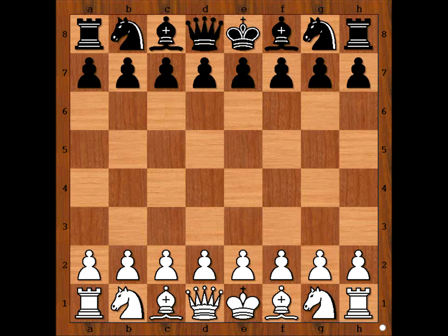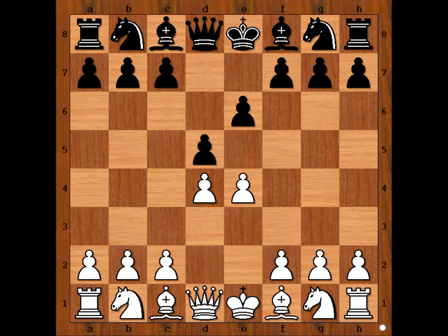In this game, International Master Max Ellingworth had white pieces and he started with E4. Christopher Wallace played E6, then D4, D5 — the French Defense. Knight to D2, and Wallace played Knight to C6. The most popular move is C5, attacking the white center, but we have Knight to C6.